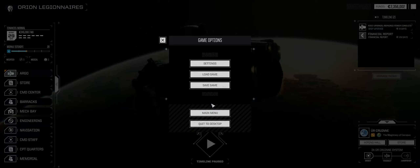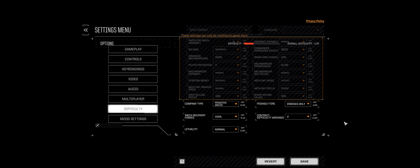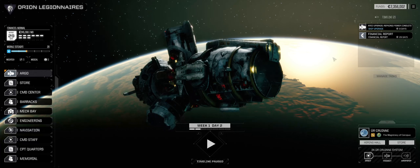We're on the main screen, so what I want to do is show you the difficulty settings real quick so you know what we're doing. Contract payment is normal, salvage is generous, experience points are the same, 10% for a row and higher chance, advanced warriors are rare, slow for the progression, fast, cheap, and 18% on those. We're doing primitive, and that's that.